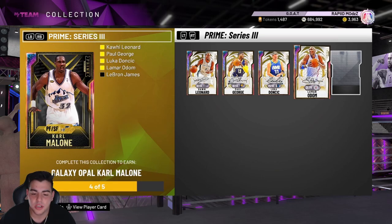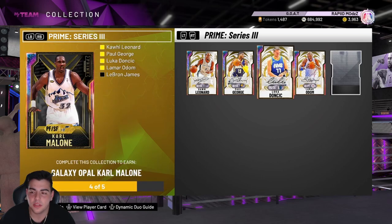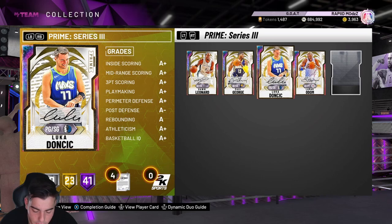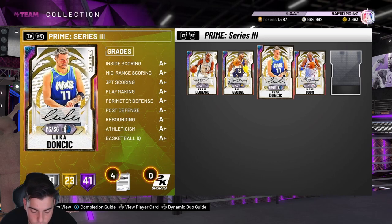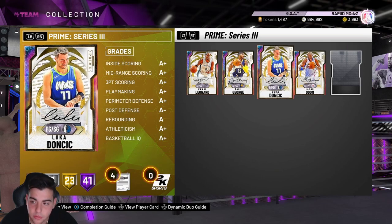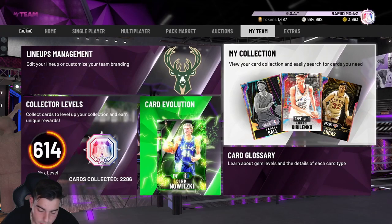I honestly kind of want to sell everything unless we go for a pack opening, see if we get LeBron, and then get Karl Malone — I'm not totally sure what I want to do yet. We're definitely going to do a pack opening. Now we got Dwyane Wade Galaxy Opal — I already have a Galaxy Opal Wade, so if this one's better I'll kind of be mad. They dropped a Dwyane Wade Galaxy Opal 99 even though there's already a sick Galaxy Opal Wade you get from doing the 2800, so that's some BS.